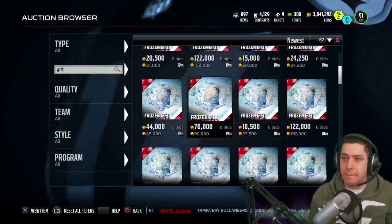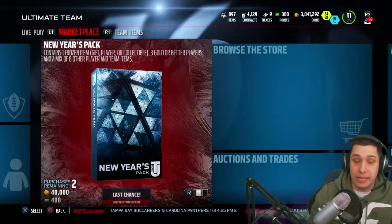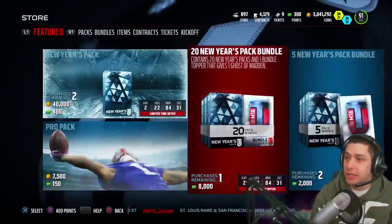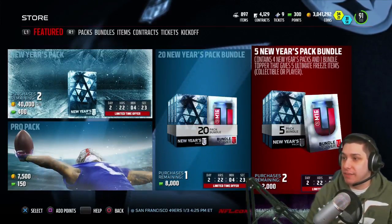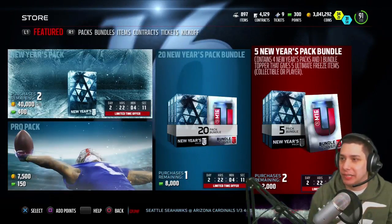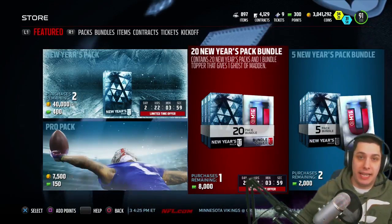There are a whole bunch of different new gifts in the game guys — make sure you go out there and try to open them up right now because you can definitely pull some awesome stuff in packs. I would definitely recommend opening packs if you're interested in gifts. If you're interested in spending money, go over to Browse the Store and find the new New Year's packs. There's packs and bundles — there's a 5-bundle and a 20-bundle. The 20-bundle actually gives you a guaranteed Ghost from Madden — present, future, or past. The New Year's pack bundle gives you a couple of good things as well, but the topper for that one is kind of weak — it just gives you five Ultimate Freeze items which are almost guaranteed to be gold collectibles. If you're going to buy a bundle, spend the money and get the better bundle so you at least get a guaranteed Ghost player.